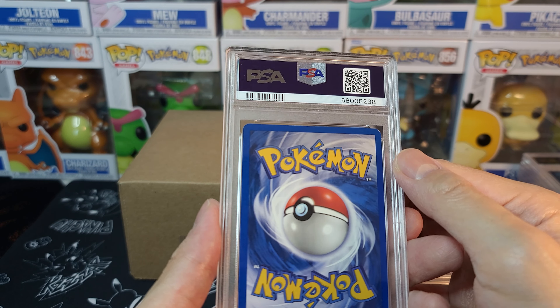We got Mewtwo at a 9. This is one card that I thought has been undervalued, to be frank, and I've been seeing it climb slowly. Mewtwo V Alt Art — why is it not in demand? Mewtwo is such a strong character. We got Leafeon V from Eevee Heroes at a 10. Beauty looking one — Leafeon just in the foliage in Autumn.